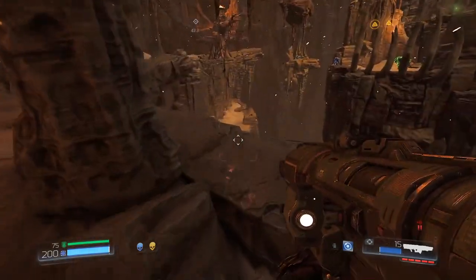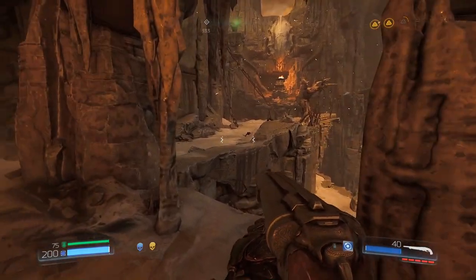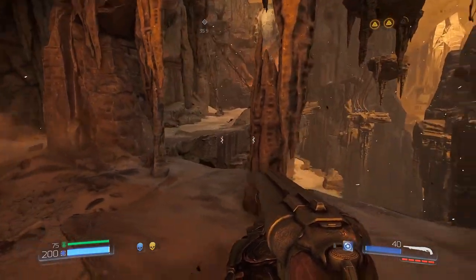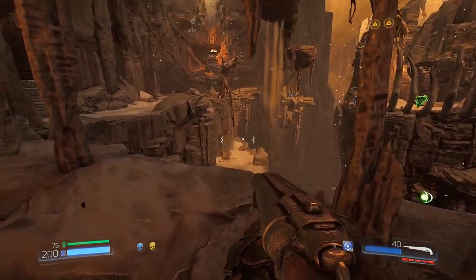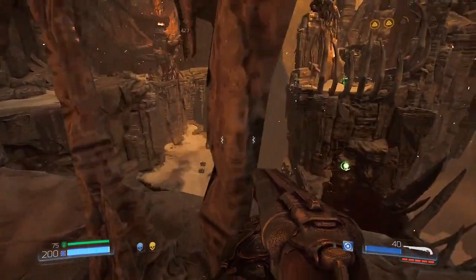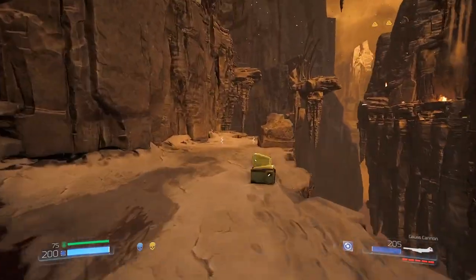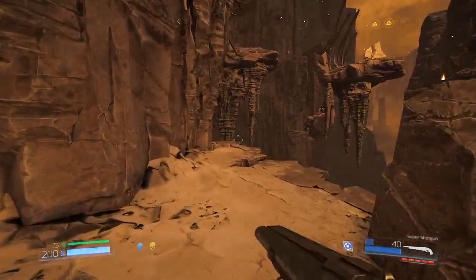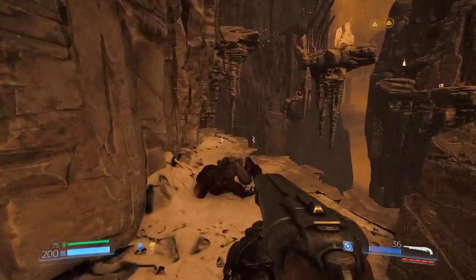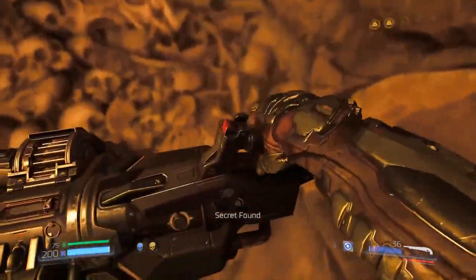We control the pace again. The next fight - as soon as you get up there, there's going to be imps spawning, lost souls, and a revenant. We want to go kill the hell knight at the bottom first and grab the minigun. Then go and do that fight afterwards. You can go with whatever weapon combination for that fight - it doesn't really matter. I'll go with super shotgun and gauss cannon, and then we get our minigun.